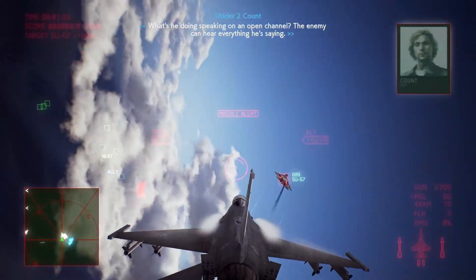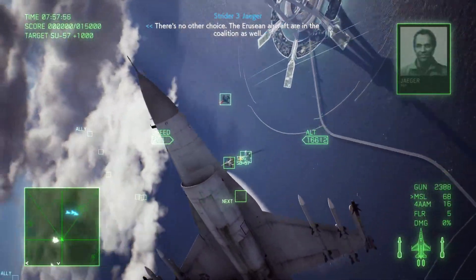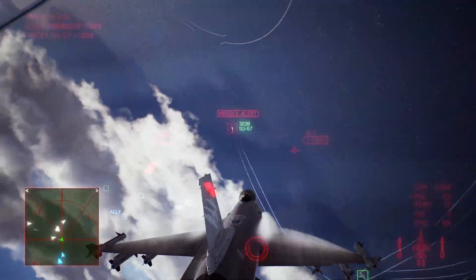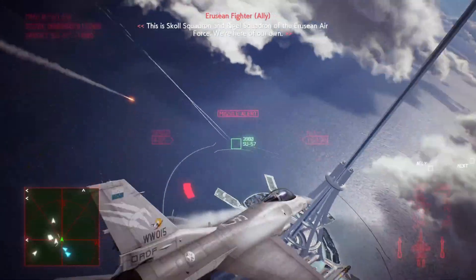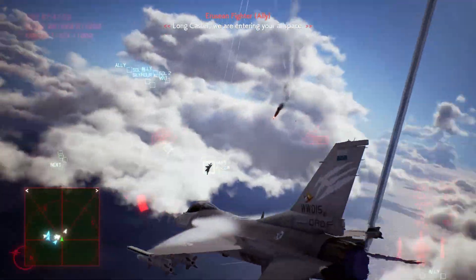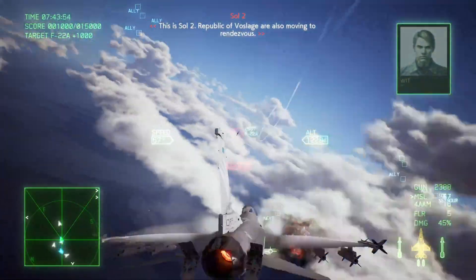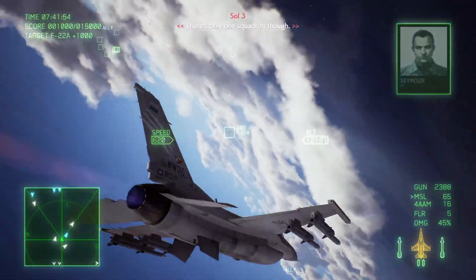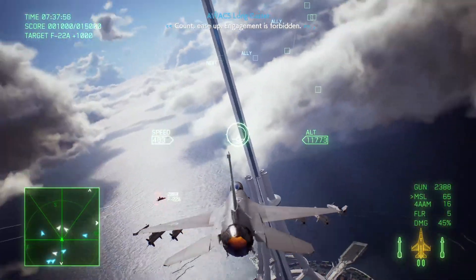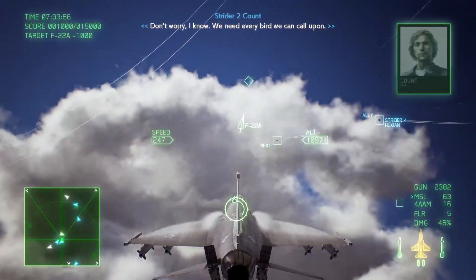The unmanned targets will have red lights in the cockpit and will usually be in formation behind the leader. They won't evade missiles as much once the leader is out.